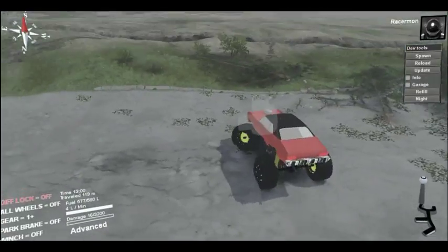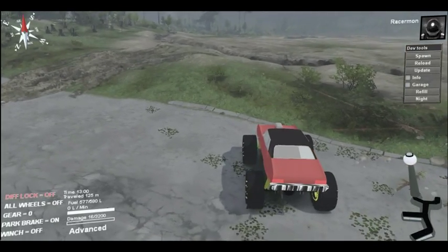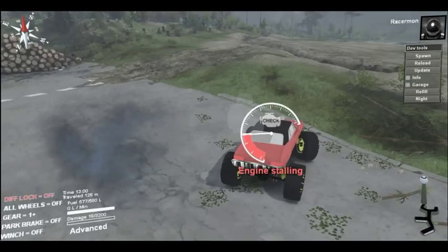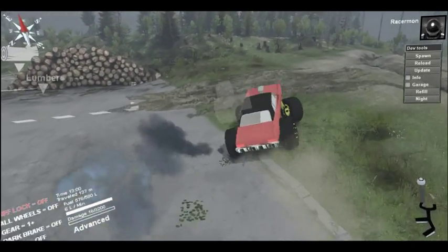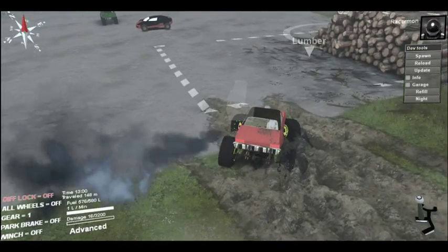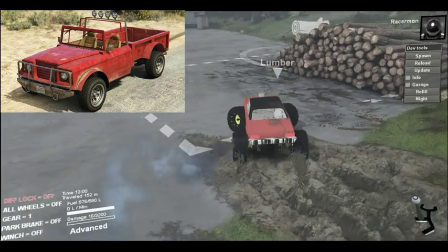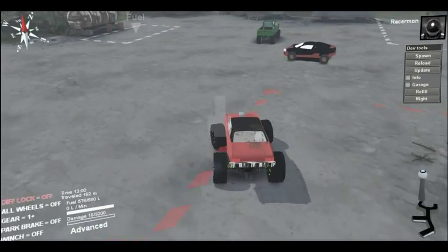I asked them if you could put dual exhaust effects on this — dual exit — and he said you could, so that's gonna be good. And maybe one day we'll have a truck, like the GTA V Bodhi, but with its exhaust coming out of the hood. I'll be able to do that too.